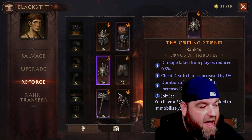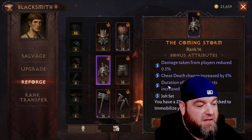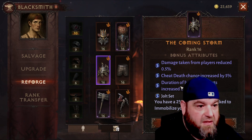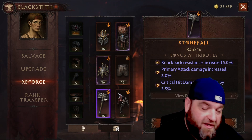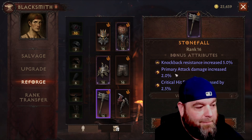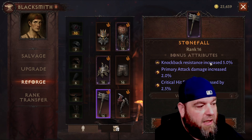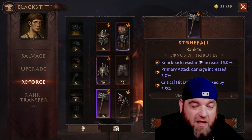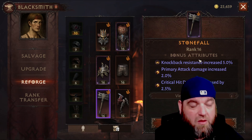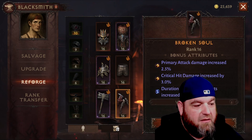Cheat death increased by 5% — not the biggest deal for a Barb, but other classes might definitely want to stack that. Duration of beneficial effects increased by 2% — I think every class wants this, because if you have something like Vithu's plus this, you're just going to extend those buffs and it's going to be ridiculous. Primary attack damage and crit hit damage increase are always good. Knockback resistance — I stuck with that one because I've been doing a lot of PvP and I want to see if it helps avoid getting knocked out of certain skills.